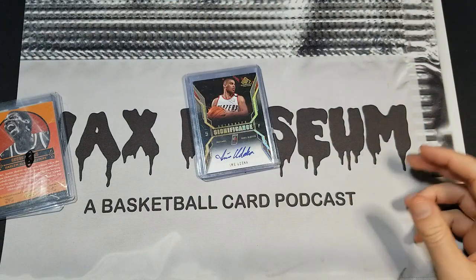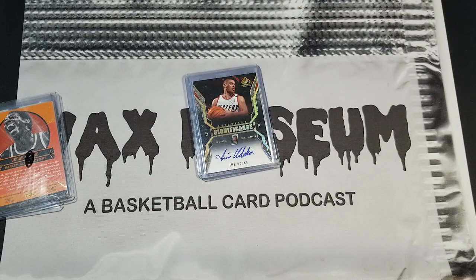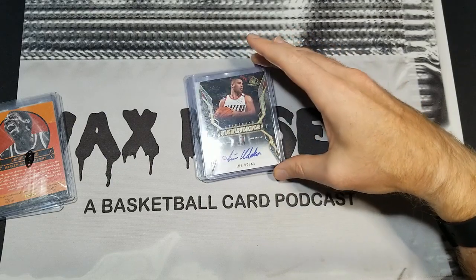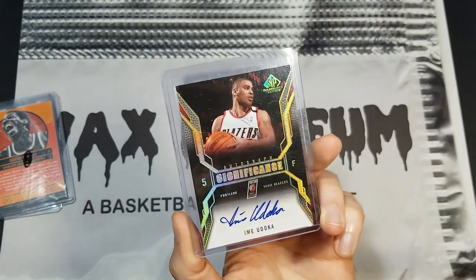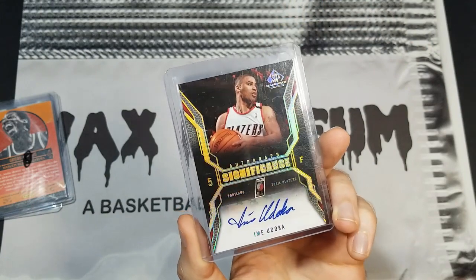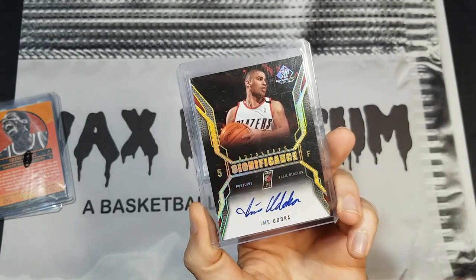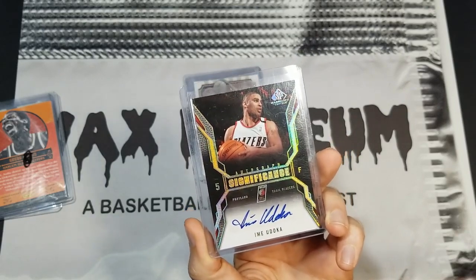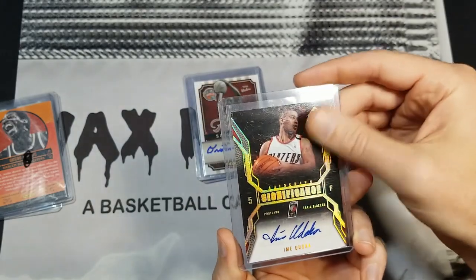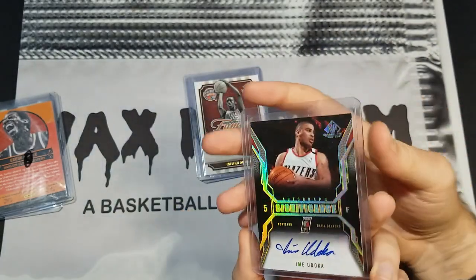Type number three is flippable cards, and just like case hits, you have to know your stuff. A year or two ago I would not have grabbed this card for three dollars — some of you are looking at this saying 'who is this?' It's Ime Udoka, the Celtics coach, and he doesn't have a lot of autographs out there. This card goes for about $20 now, so turning two or three bucks into $20 adds up, especially on a down day at the show when you're not finding anything for your PC.